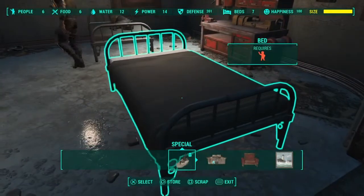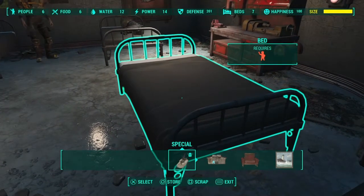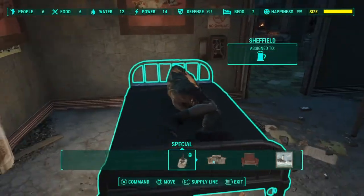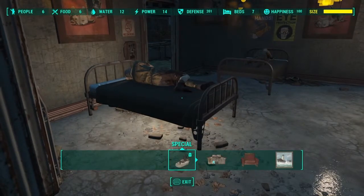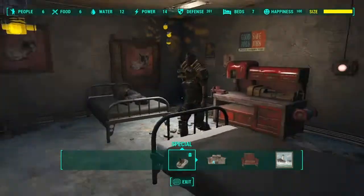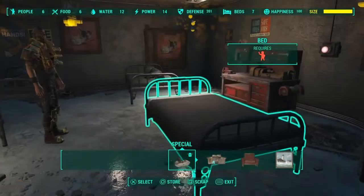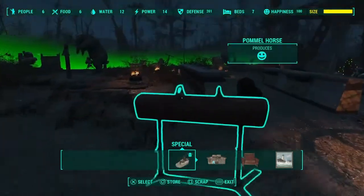Next, assign people to beds indoors. If you see a red Pip-Boy icon on a bed, that means it's unassigned. To assign a settler, walk up to them, press X on PlayStation, go back to the bed, and press X again — that assigns them to that bed. Settlers seem happier knowing they have their own bed. It should be indoors under good protection. Keep one extra bed unassigned for yourself when you need to sleep 24 or 48 hours.